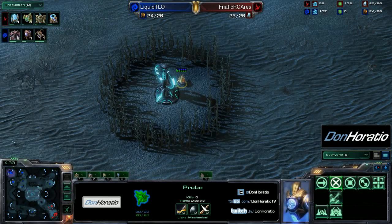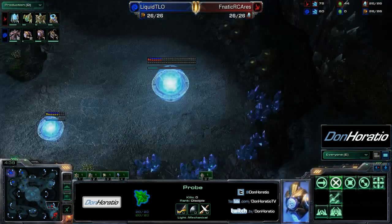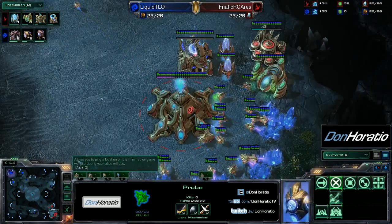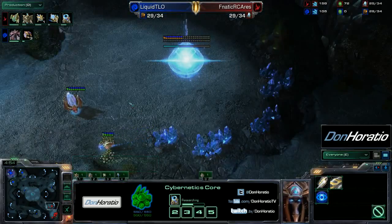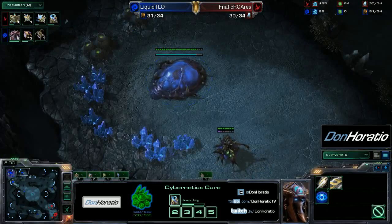A probe will take the center Xel'Naga tower and still no drone scout for TLO, so he still has no idea what his Protoss opponent is up to. The scout will come over and see there is no forge at all and that his opponent has actually begun to tech already, which will be completely unexpected. Ares is in a really good spot because TLO really can't do anything to punish this — he already has three hatcheries down with no gas.